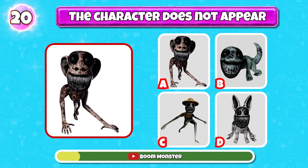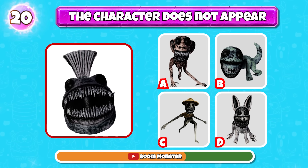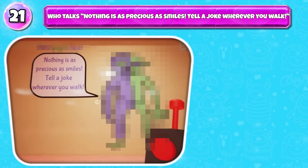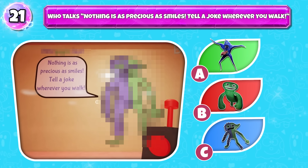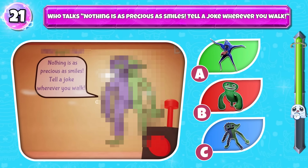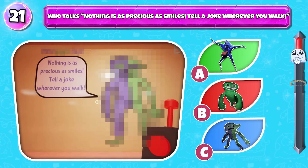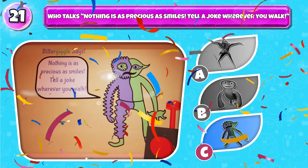Which character does not appear in the video segment below? The answer is Zookeeper, who says nothing is as precious as smiles — tell a joke wherever you walk. That is Bitter Giggle.